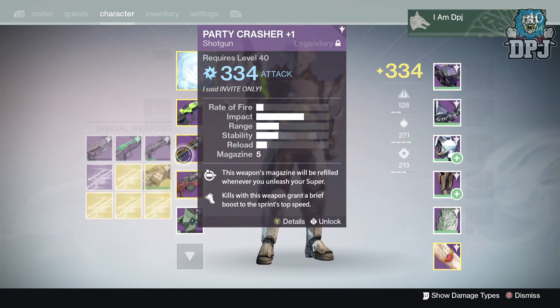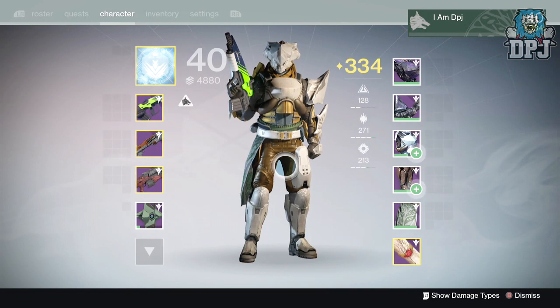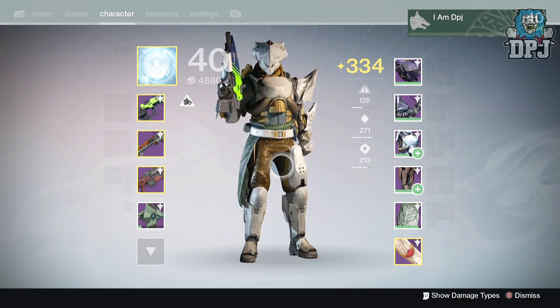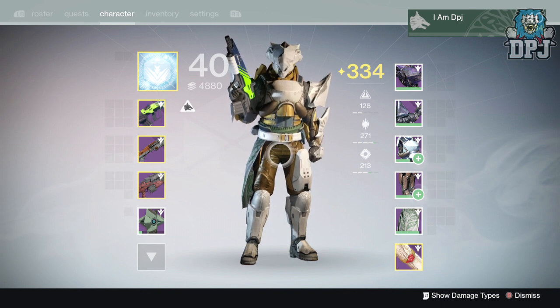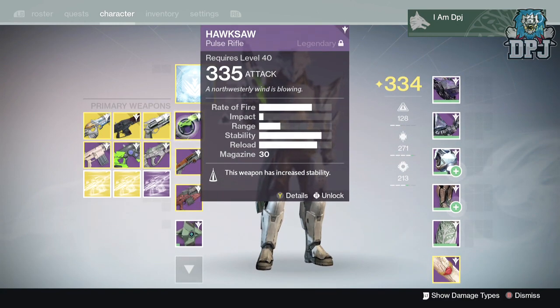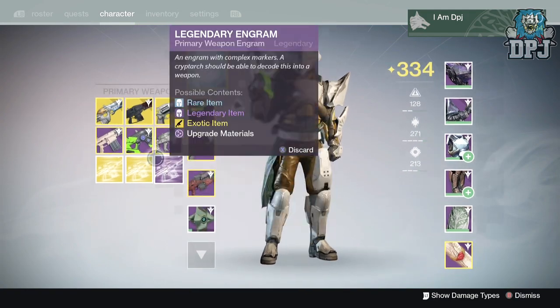So yes, 15 exotics and 11 legendary engrams. I have been grinding all week for these, so if you appreciate that grind, drop a like — I would appreciate the support. Now let's get straight into this loot. My character is a 334; my highest level characters are my Hunter and my Titan both at 334. I still need some secondaries at 335 — I've got four chances there — and one primary at 335.